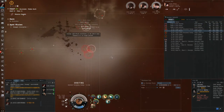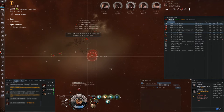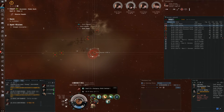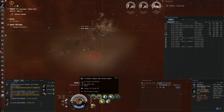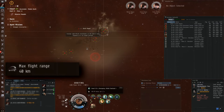Missiles also come in all damage types, which can be swapped by loading a different type into the launcher on the go. The beauty of missiles is their innate simplicity and ease of use. Before launch all you have to worry about is whether the target is within reach, shown by your maximum flight distance on the module tooltip.